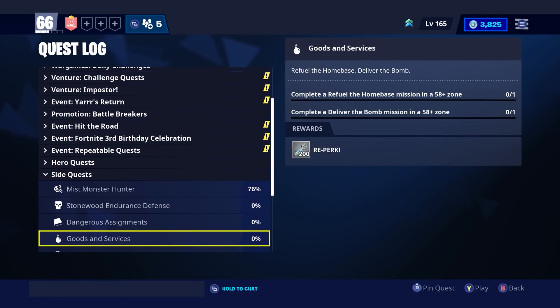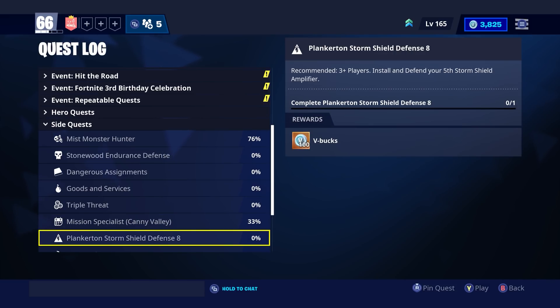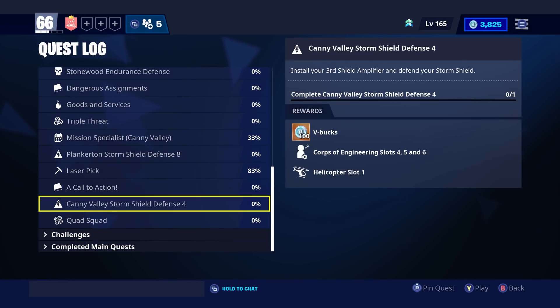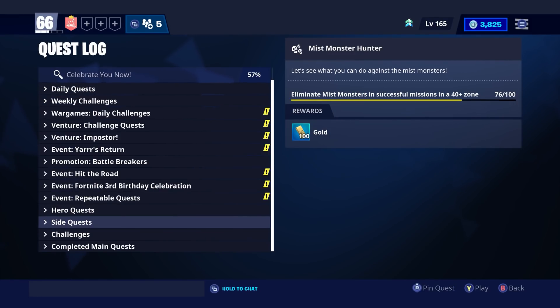This isn't even the main way to make V-Bucks in Save the World. There are also side quests — mission specialists for completing missions in Canny Valley give you 75 V-Bucks each. The storm shield defense is where you get most of your V-Bucks, especially earlier on. If you have friends that play Save the World, be sure to complete all your storm shield defenses. You get 10 per every map or biome — Plankerton, Canny Valley, and Stonewood. Overall you can make 3,000 V-Bucks just by doing every single storm shield defense, and they're super easy. You can also check all the challenges — sometimes events will have bonus V-Buck rewards as well.